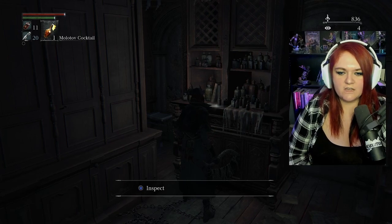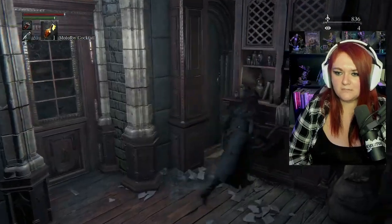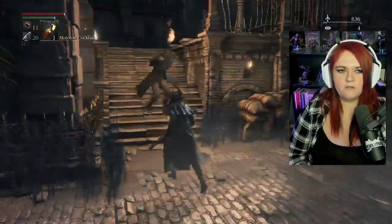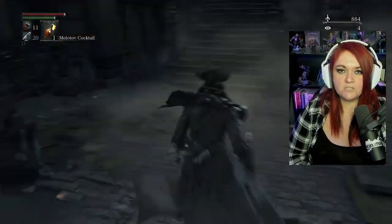We're going to pick up the shiny — we got another cold blood dew. There's a guy hiding by barrels who tried to sneak up on me. Down these stairs you're going to see a guy in a wheelchair — I do take him out just because he has a gun and can get pretty vicious. We got some quick bullets. We're going to search this body which has a pungent blood cocktail, which is going to be useful in the next area. We're going to inspect the shining note: when the hunt began, the healing church left us blocking the great bridge to Cathedral Ward as old Yharnam burned to the ground that moonlit night. We've now opened up a shortcut — there's an empty wheelchair — and we go up these stairs.